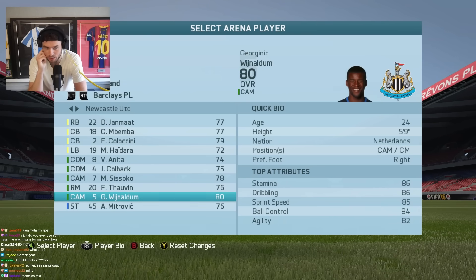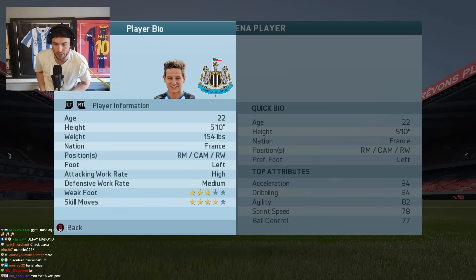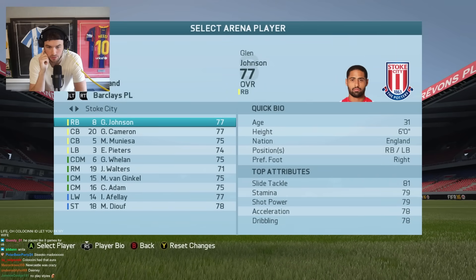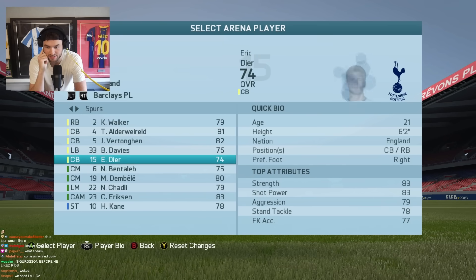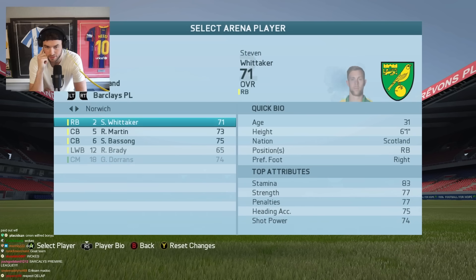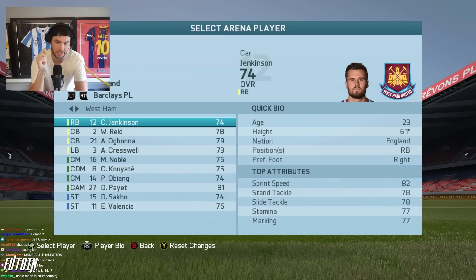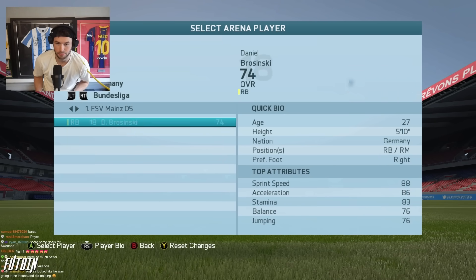Wijnaldum - this is good for FIFA bingo as well guys - Mitrovic and Wijnaldum on Newcastle. I forgot Toljan even went to Newcastle, I didn't even know that. They show you stats here too - player bios - but no traits, no specialties. Sunderland with Defoe, Stoke City in the Premier League. Spurs with Kyle Walker 25, Dier, Eriksen - Kane was a 78 and he was only 22. West Ham - I forgot they had Enner Valencia.